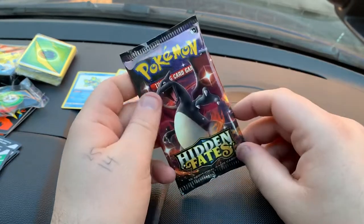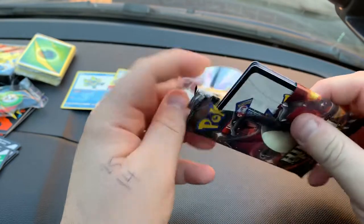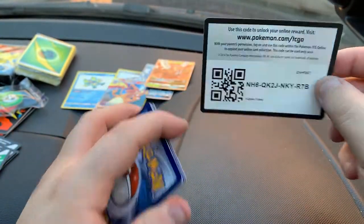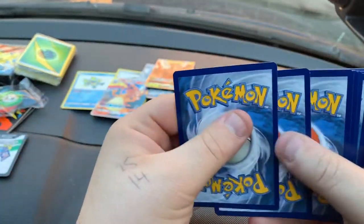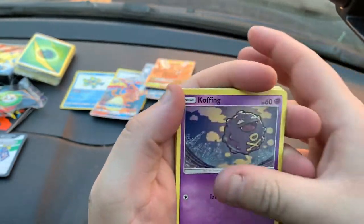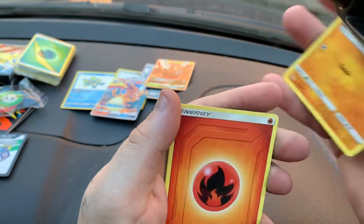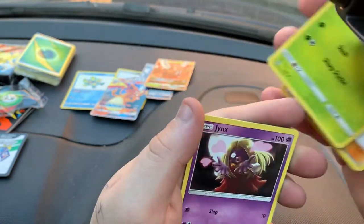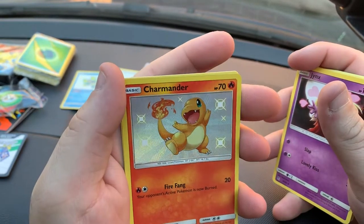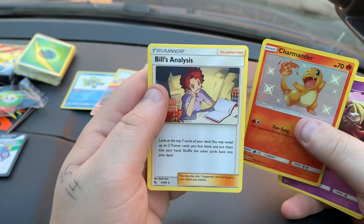And then our final pack is going to be a Charizard pack. We've got Koffing, Clefairy, Staryu, Ekans, Geodude, Energy, Misty's Determination, Scyther, Jinx, and a Shiny Charmander — that's nice. And then the last card: Bill's Analysis. That was my last card in the last video too.